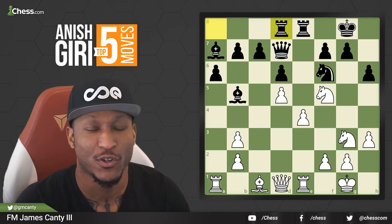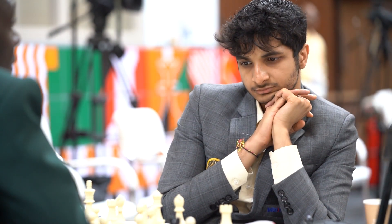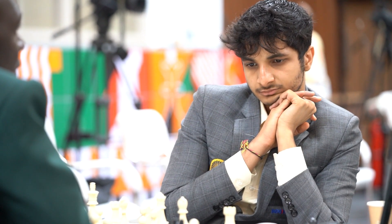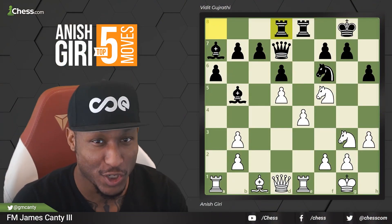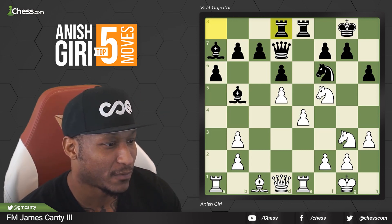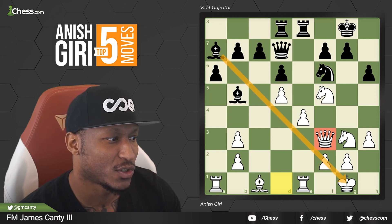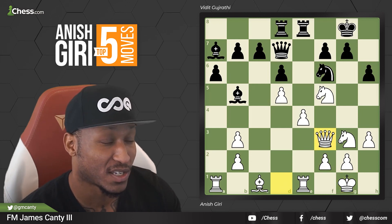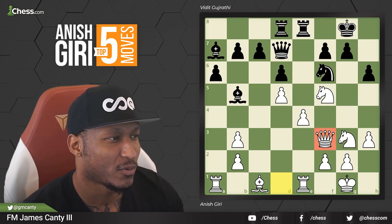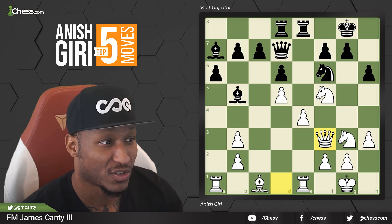Here we are with number two. This is Anish Giri versus his second — if you didn't know — Vidit Gujarati. Vidit is his second, so when Anish is preparing, Vidit is actually preparing as well. It's pretty cool to see that. Now, last move from black from Vidit was Rook A to D8. After Rook A to D8, Anish goes with Queen F3, a very easy move to make. The bishop is also annoying here — very strong. This came out of an E4 E5 opening, Giuoco Piano, Italian game-ish. We're threatening Knight takes H6 or Bishop takes H6. The knight is kind of weird — where do you move it? Black's already in trouble.